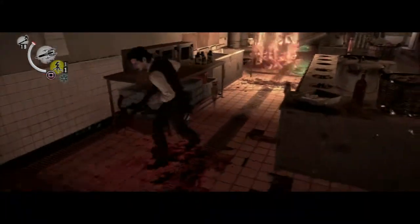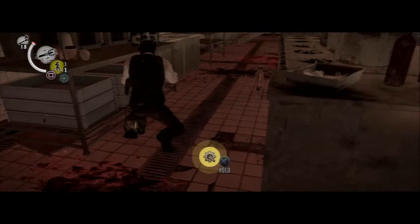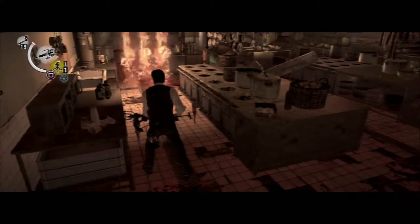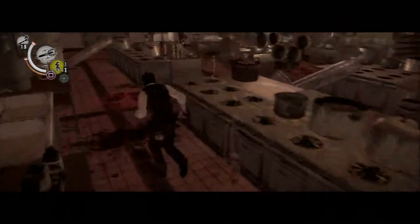You need to disarm a trap, but just watch out for these green discs — they're a real pain in the ass. When the flames go out, run.